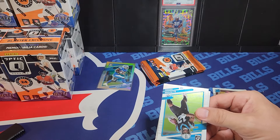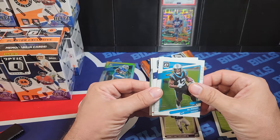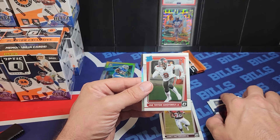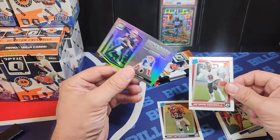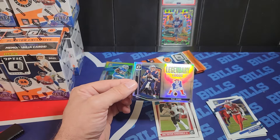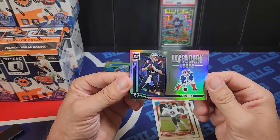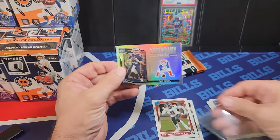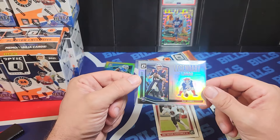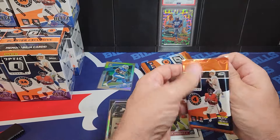I like the design — Optic always looks cool. We got DJ Moore, Diggs with the bells, and Joe Tryon-Shoyinka. These cards are super awesome. We got a Mac Jones Legendary Logos — I'll say the Patriots logo is timeless, one of the best. That card would have been really good back in the day — it's a hollow. Legendary Logo hollow. Back then it was probably like a $20 card when it was first released.